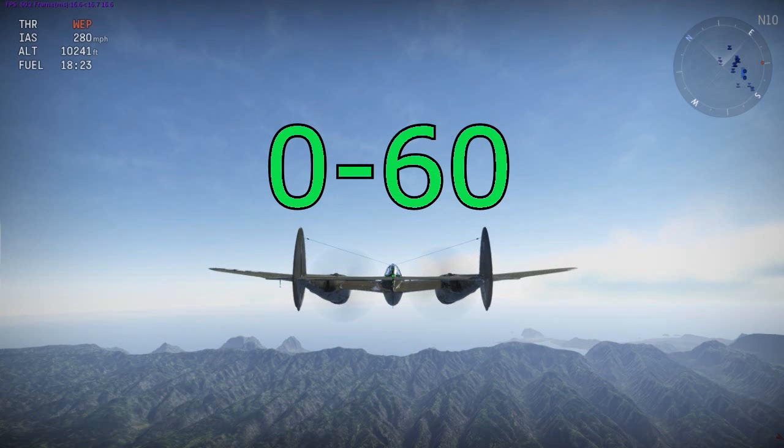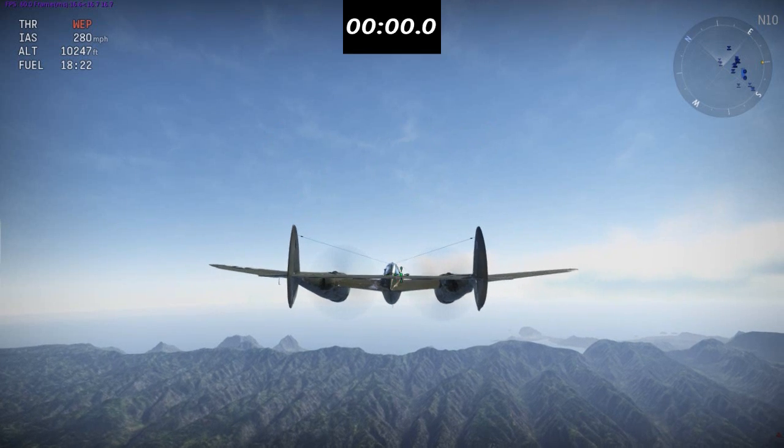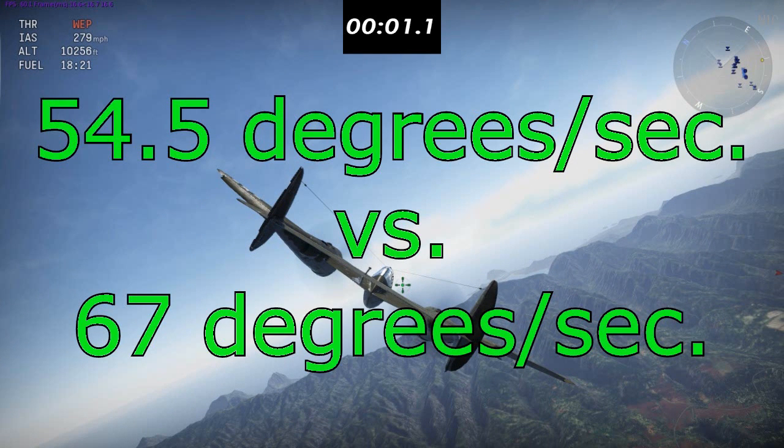First up I'm going to test the 0-60 degrees roll, or what I like to call the initial roll. There's no real way for me to accurately judge this, so I'm just using the old Mark 1 eyeball and judging where I think 60 degrees is. The P-38E data is on the bottom, so as you can see, the P-38G in-game rolls from 0-60 degrees worse than the P-38E.